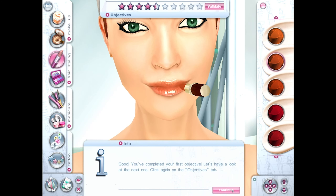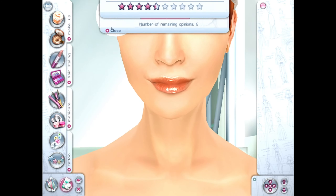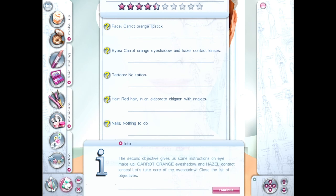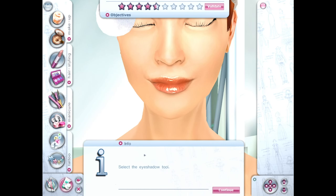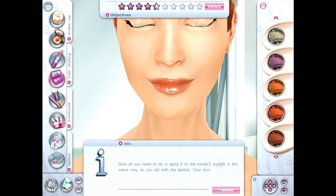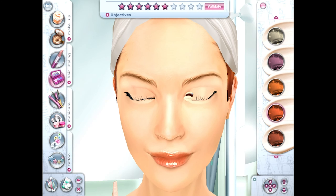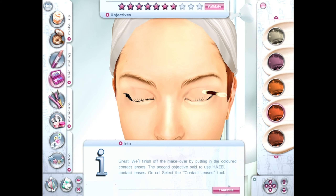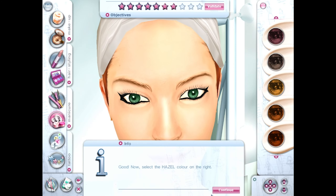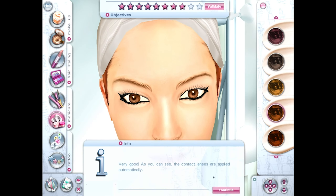Let's look at the next objective — just in case I accidentally poke her eye out with my lipstick. The second objective: eye makeup — carrot orange, and hazel contact lenses. Models are inferior human beings. Carrot orange — okay, I get it, you're obsessed with carrot. This is apricot, sorry my bad — they specifically call for carrot. Now you need to apply the model's eyelids in the same way as the lipstick. That's good, keep at it. Is that what your wife tells you? I barely touched it — this feels unnecessary. We'll finish off the makeup by putting in colored contact lenses — make it hazel. Chestnut brown — hazel. Very good, the contact lenses are applied automatically.